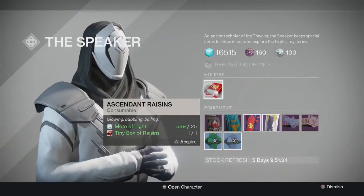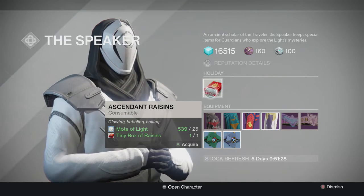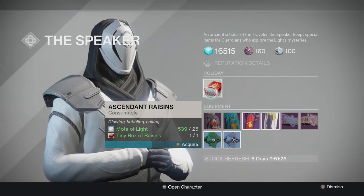Once you get to the Speaker, you can see that he will give you Ascended Raisins for 25 Motes of Light and a tiny box of raisins. You then want to go ahead and do this with your tiny box of raisins so that you have the Ascended box of raisins.